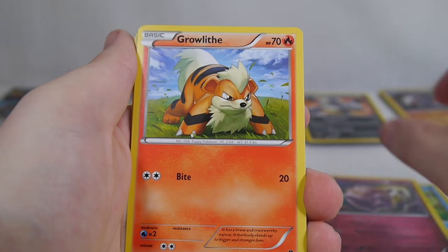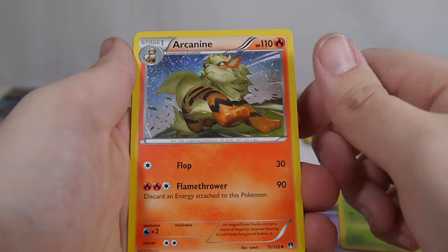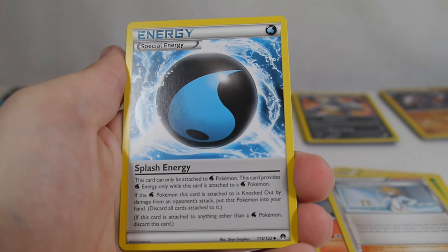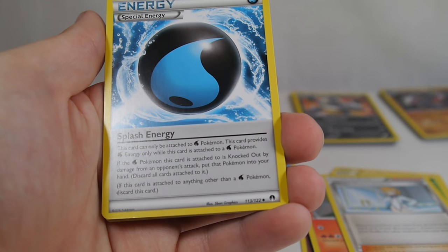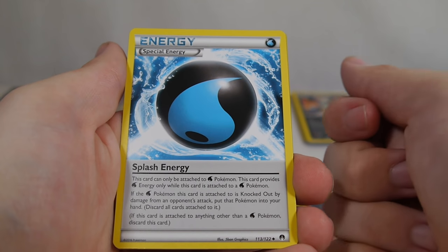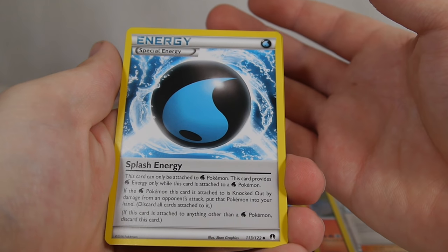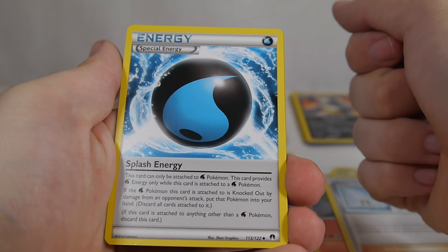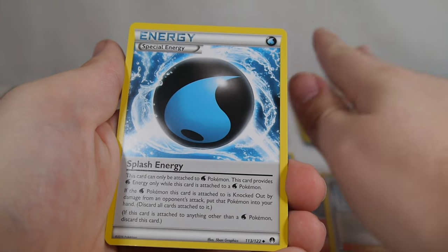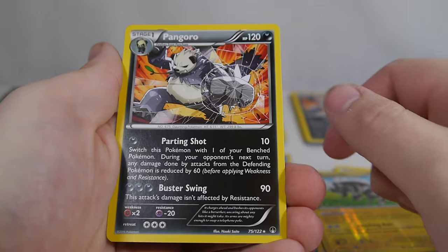Froakie, Clefairy, Growlithe, Drowsy, Cricketot, Arcanine, Misty's Determination — normal one this time. Splash Energy — a special water energy. It's kind of like an old Rescue Energy. You attach it to a water type and if it gets knocked out, put that Pokemon in your hand — you have to discard everything else, but the Pokemon itself will go right back in your hand. So that is really helpful. Zebstrika.